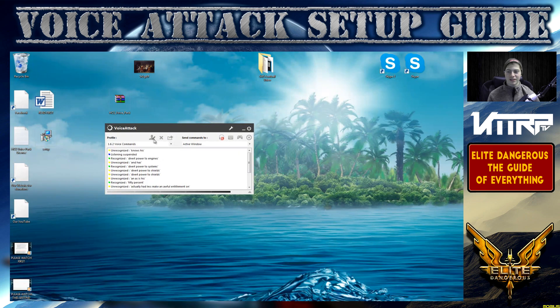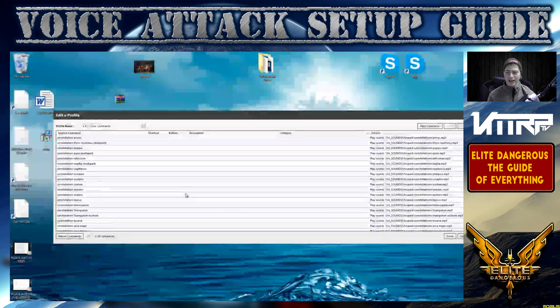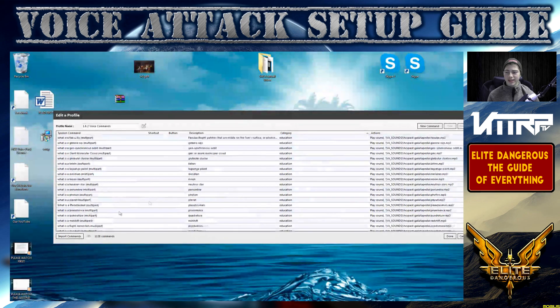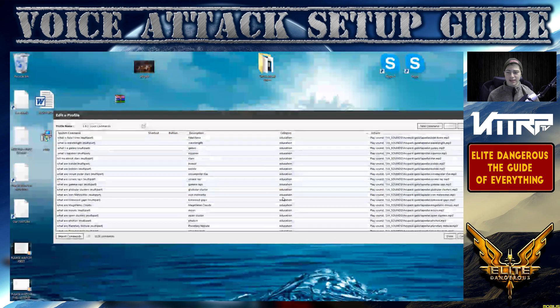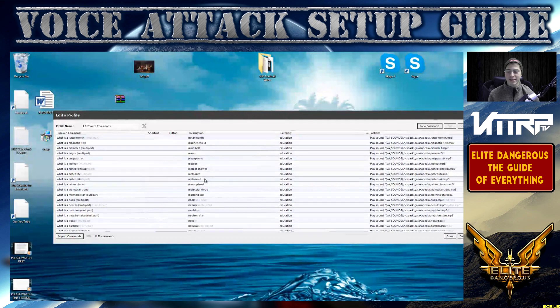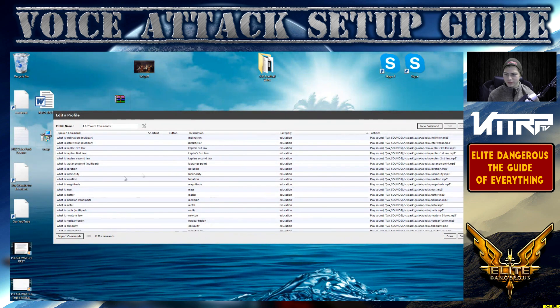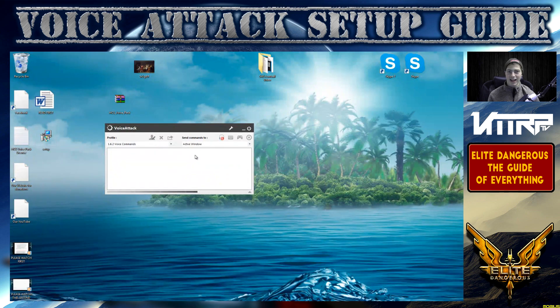There are over a thousand commands, so go ahead and open your profile by clicking the little person icon and read through them to know what you can use. If you ask for a certain constellation it'll tell you about it. You have to say the exact command — like if I say 'divert power to shields' and that's not a command it won't work, but 'divert power to systems' does. Like 'what is mass,' 'what is matter' — a word used to describe anything that contains mass. Pretty awesome stuff.